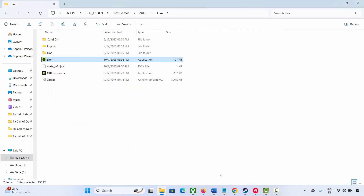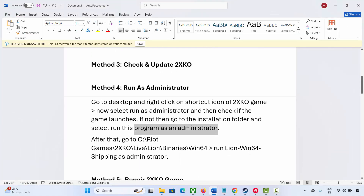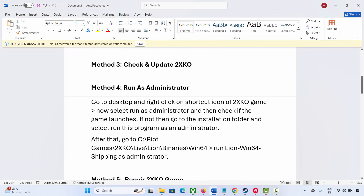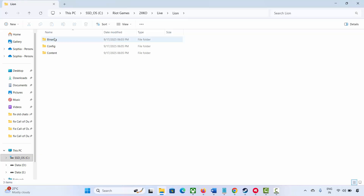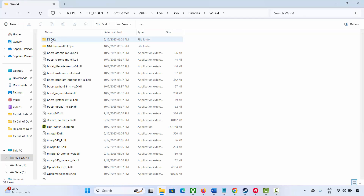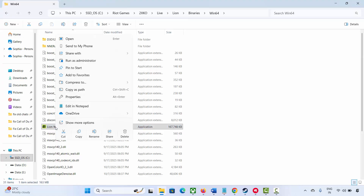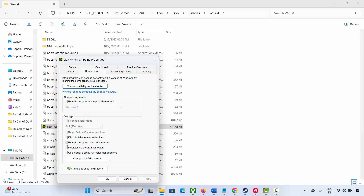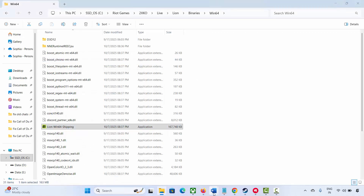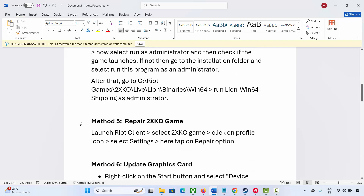If it is still not working, you need to also run the 'League-Win64-Shipping' executable as an administrator. Go to the game folder, open the League folder, then Binaries, then Win64. Here you can see League-Win64-Shipping. Click on Properties, go to Compatibility, select Run this program as an administrator, then hit Apply and OK. After that check if you can play the game hassle-free.